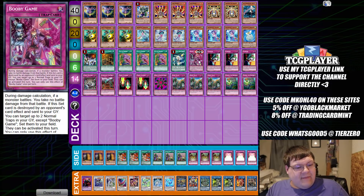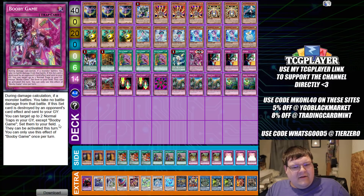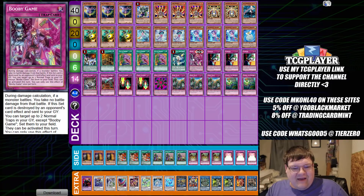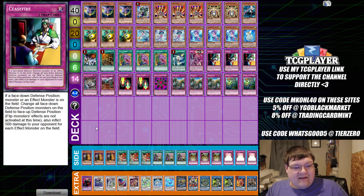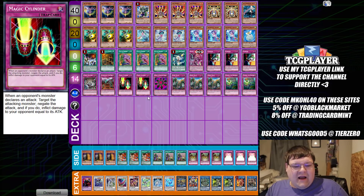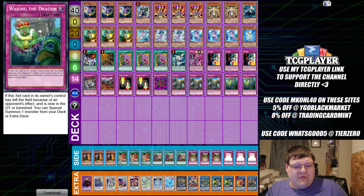Booby Games: during damage calculation if a monster battles, you take no damage in the battle. If a set card is destroyed by an opponent's card effect and sent to grave, you can target up to two normal trap cards in grave except Booby Games and set them to your field — they can be activated this turn. So you can just reset your Evenly Matched and other fun stuff. Triple copies of Secret Blast, one Evenly Matched, one Gravedigger's Trap Hole, two Magic Cylinder, one Ring of Destruction, triple copies of Secret Blast, and two copies of Waking the Dragon.